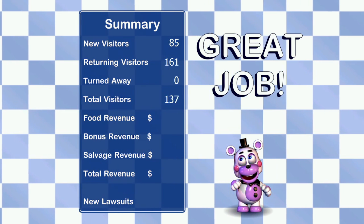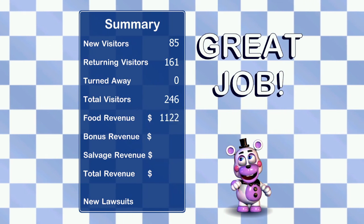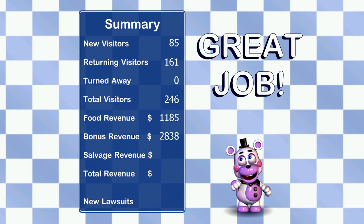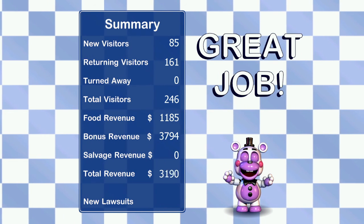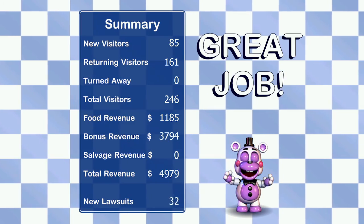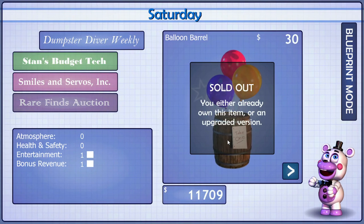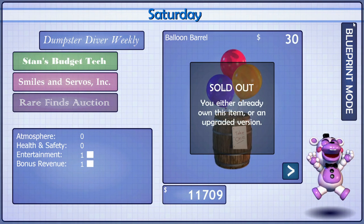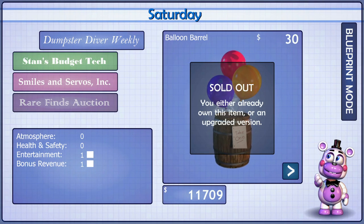Zero turned to white — that's nice. Food revenue — that's a lot. Bonus revenue — woah, that's a lot of bonus revenue. That is a lot. Nice. Well, that is it for today's episode of FNAF 6. Next time we will be playing Saturday. And that's it — see ya, bye.